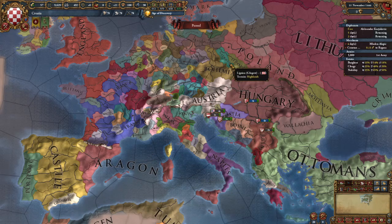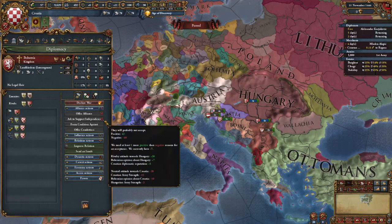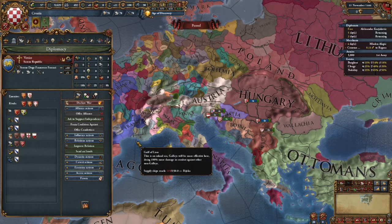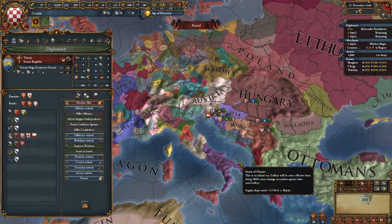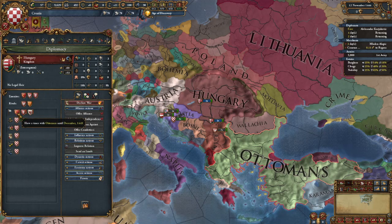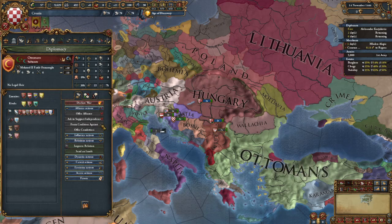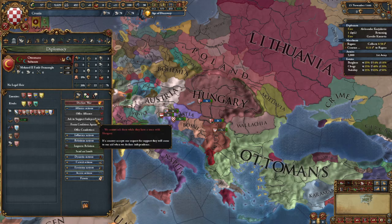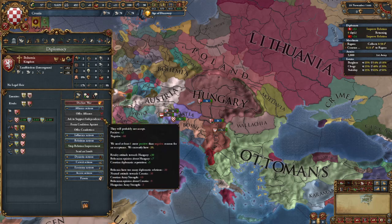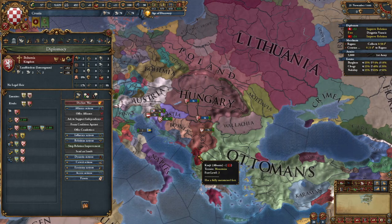Venice is like Bohemia and Ottomans in that you're going to have to improve relations because they will usually not support you immediately. The difference is Venice is able to join once you get that opinion high enough. Ottomans and Bohemia, however, if you notice, have a truce with Hungary. Which means even if they like you enough, they can't join because of that truce. As a result, you need to improve relations with them first to make them like you enough, but second you're going to have to wait for that truce to expire, and that takes five years.